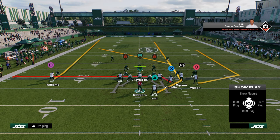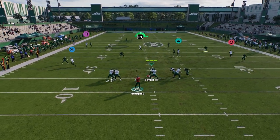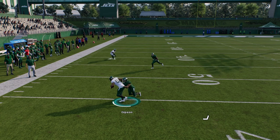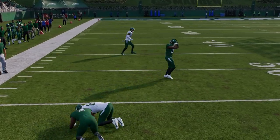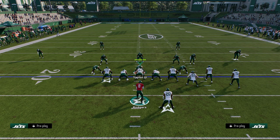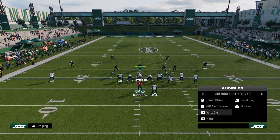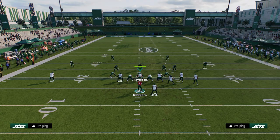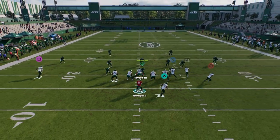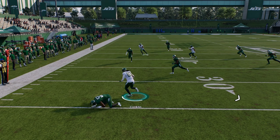Now I have a high-low read to the left side — basically a high-low between the post and the drag, with the solo receiver clearing out the zones. Most of the time you're throwing the ball to the post. In this year's game, though, a lot of people just leave this drag wide open underneath, so you always want to look there too.